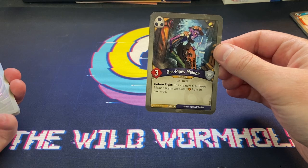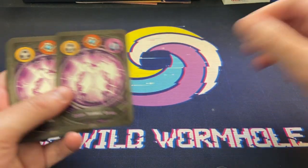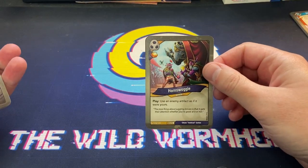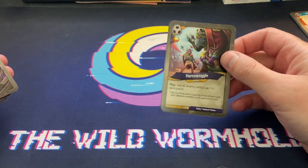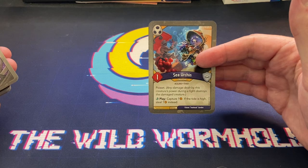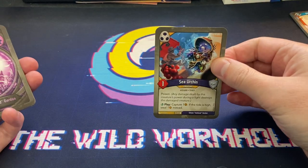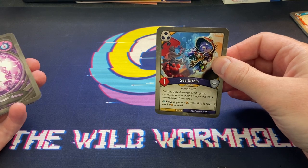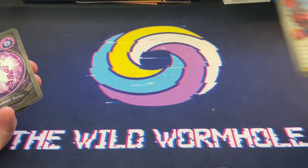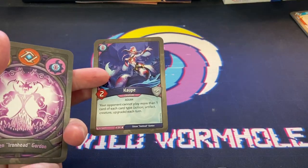Gas Pipes Malone - fights, captures one from its own side before fight. Hornswoggle - soft artifact control: use an enemy artifact as if it were yours. Sea Urchin - poison, play: capture one; if the tide is high, steal one instead. And a second Sea Urchin - I don't mind that at all. A lot of one-power creatures though, a little vulnerable to the Keyraken meta coming.